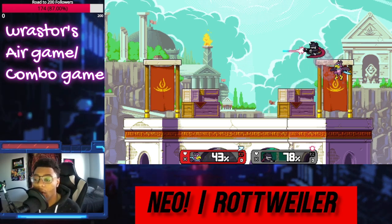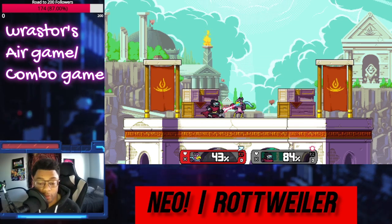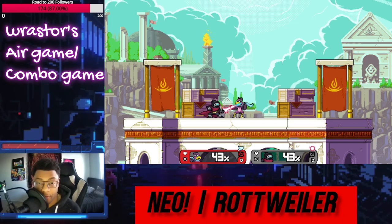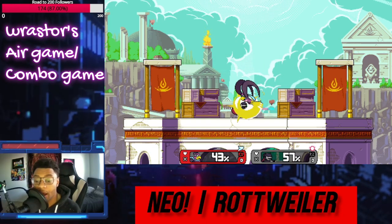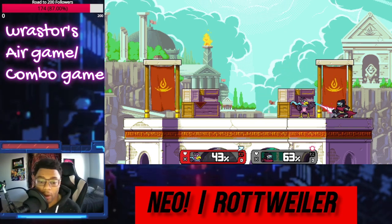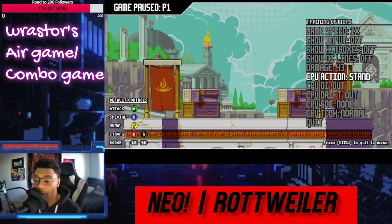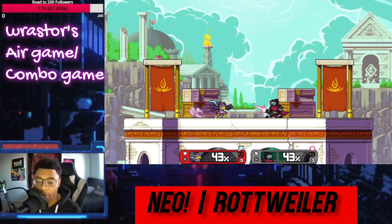So you can't just hold away from Raster if you want to get away from him. Where most characters, when they combo you and you hold away, you'll be pretty safe — you now have this 50-50 with Raster where it's like: if I keep holding in, I'm going to die because he has this down air. And how do you beat that down air? Well, you hold in, because if you hold in you'll go behind him.